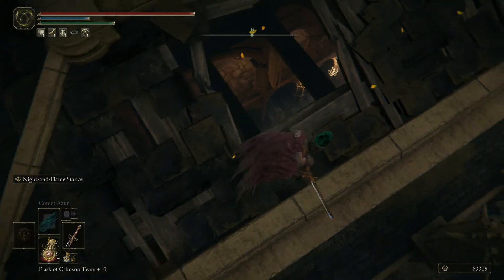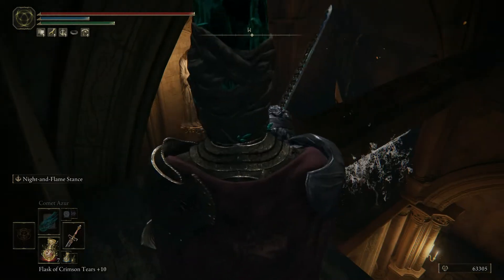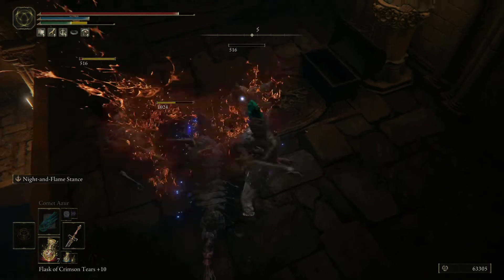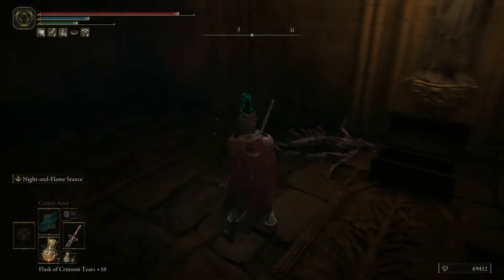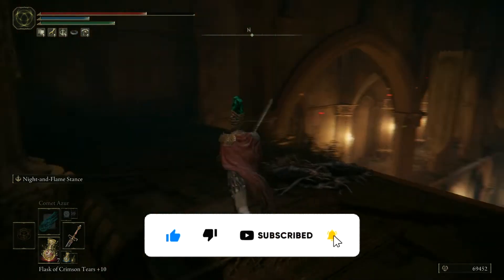Jump down here, and in this chest there it is already — so you have to jump down here. Fight those little ones, and here in this chest you have the talisman. And yeah, that is basically it.